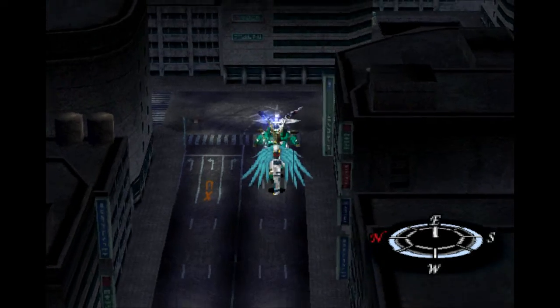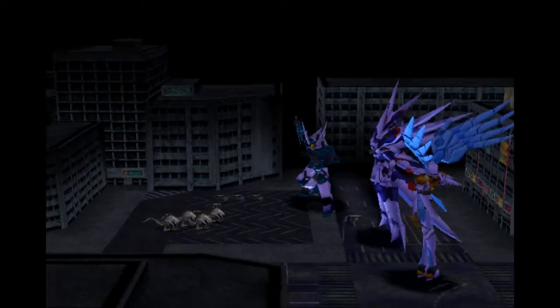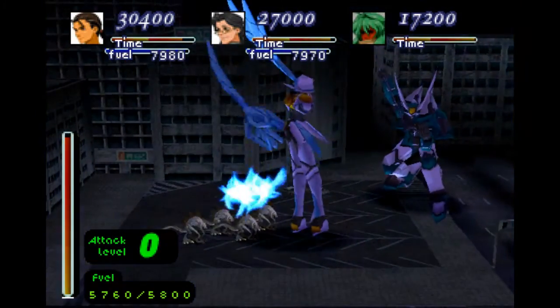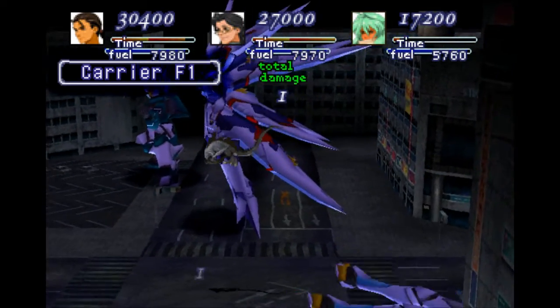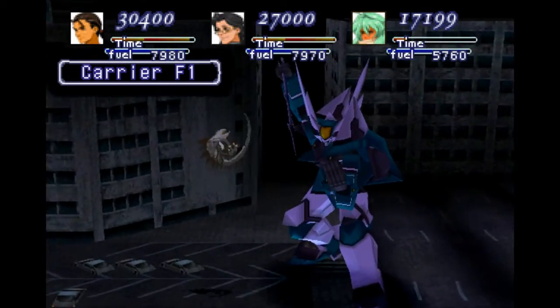I did equip all the speed shoes when I came in. Are you going to give me a new enemy or is it just going to be hell? I don't remember seeing these, so we shall destroy them. These are Carrier F1s, they are definitely new. And I'm going to stay in my gears for this, because why wouldn't I stay in my gears for this?